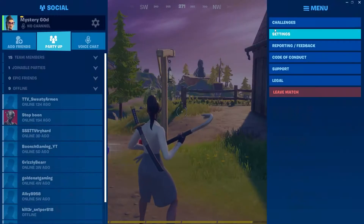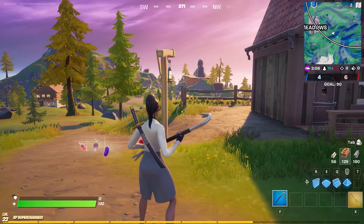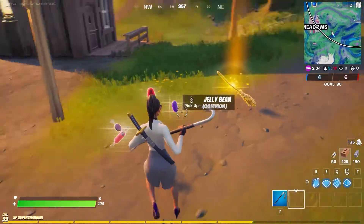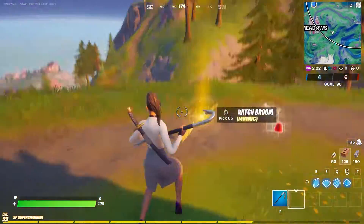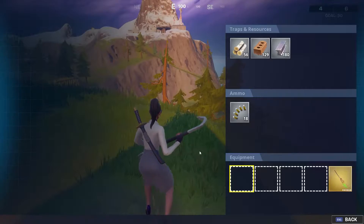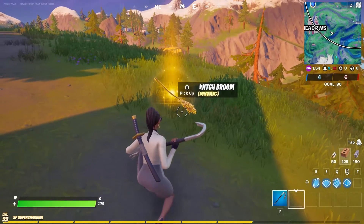Alright guys, for this challenge we're going to be doing one of the Four Nightmares challenges, and that is to travel 100 meters on a witch broom. Basically, what you need to do is get yourself one of these witch brooms just like the one over here, and you're going to want to travel 100 meters.